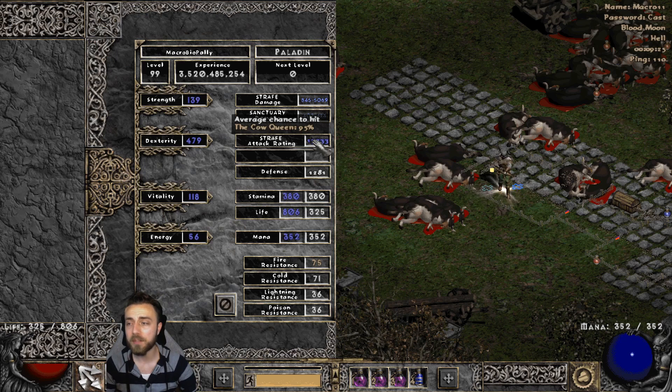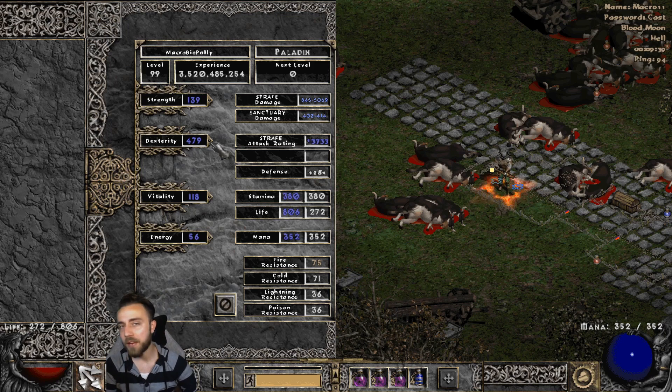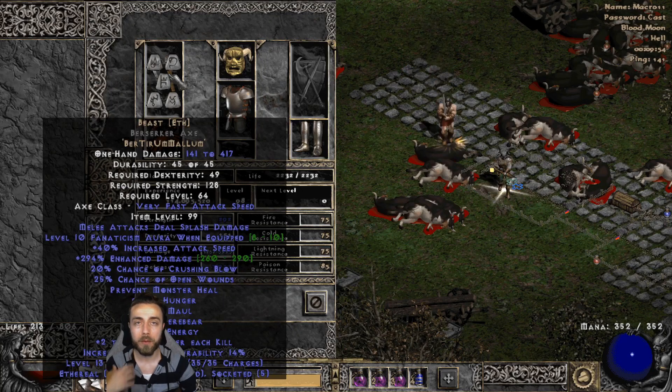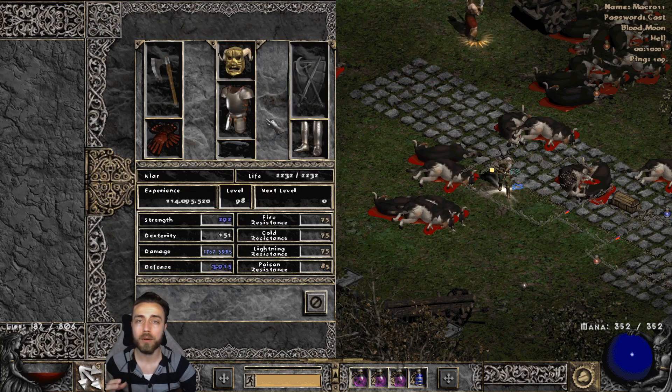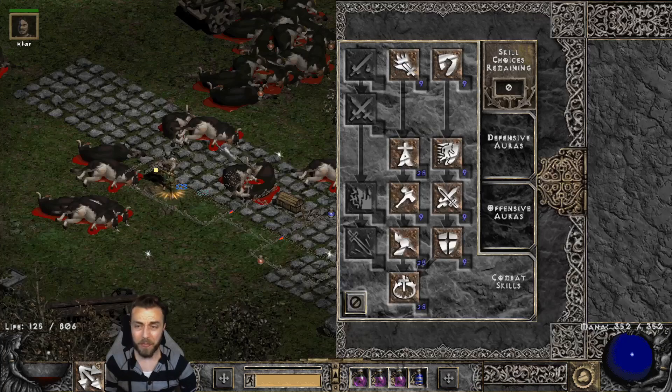13,000 attack rating is where we end up — it feels really solid and I don't feel like I'm missing too much even with the AR changes this season. We're going full glass cannon, dumping everything into Dexterity since we're relying more on the magic damage aspect. You could definitely run more Vitality though. The mercenary is running Beast for the Fanaticism aura to hit max IAS breakpoint, plus five to skills for the Might aura. Before this I had a more physical-damage-heavy setup but it's just really hard to get those numbers respectable, which is why we moved to different auras. He's also running Gore Riders and Dracul's to keep himself alive.